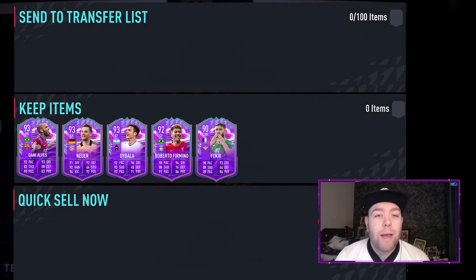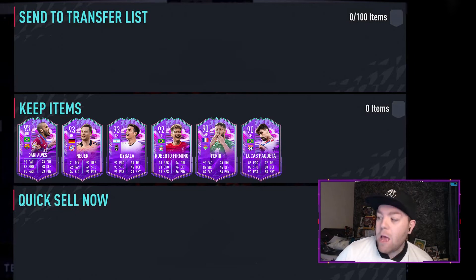Another card that would slot straight into my first team. I do complain about him a lot because he's three-star weak foot — however that has now gone. He's now got five-star skills and five-star weak foot: Lucas Paqueta of Lyon and Brazil. 86 pace, 88 shooting, 90 passing, 92 dribbling, 80 defending, 88 physical. The reason I didn't really like his moments card was that three-star weak foot — he gave the ball away a lot under pressure. Now that should be eradicated, and with a Shadow he's probably my brand new defensive midfielder alongside Zidane. Keep him in your club.